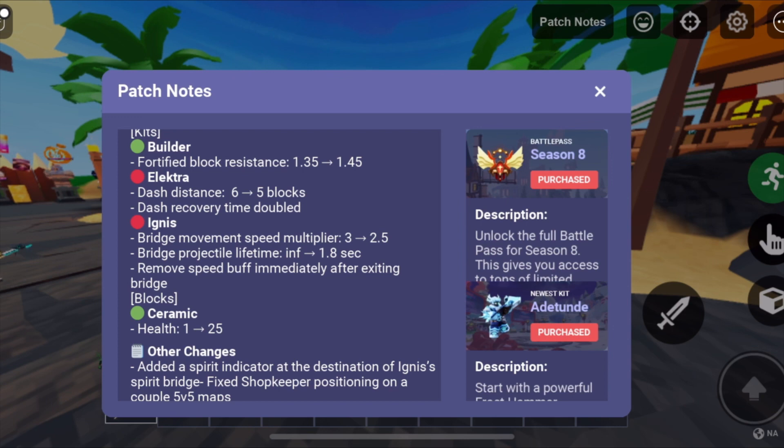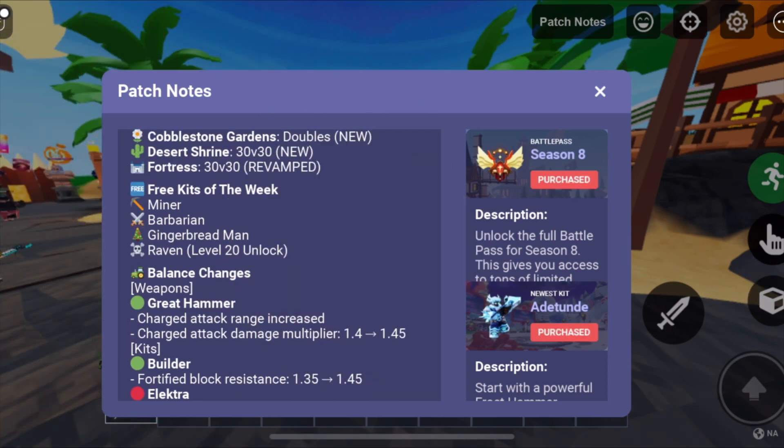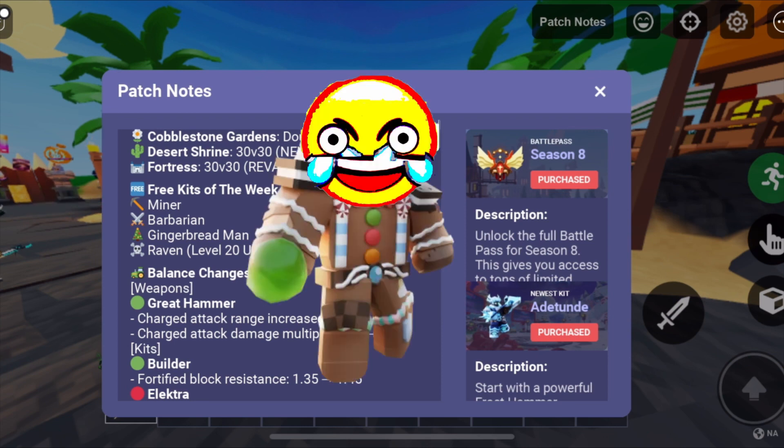They buffed ceramic, which is really weird — they made ceramic harder to break, which 25 isn't that bad but still kind of crazy. The free kits of the week are minor, barbarian, raven, and — oh my god — gingerbread man.